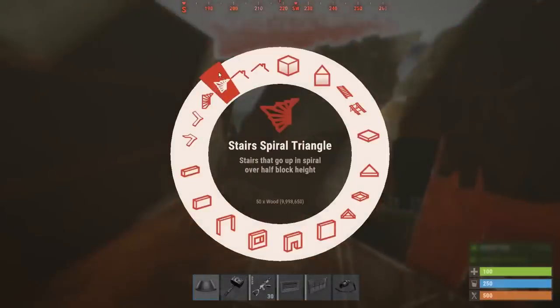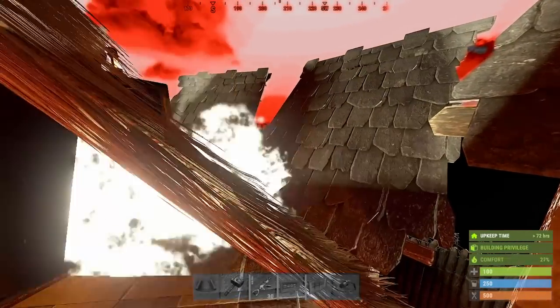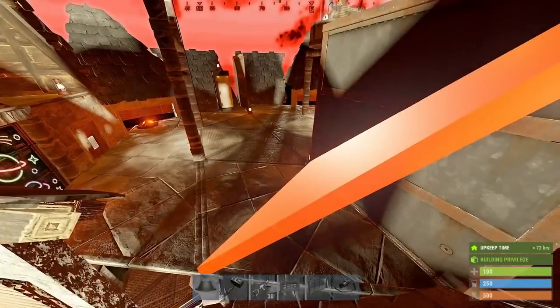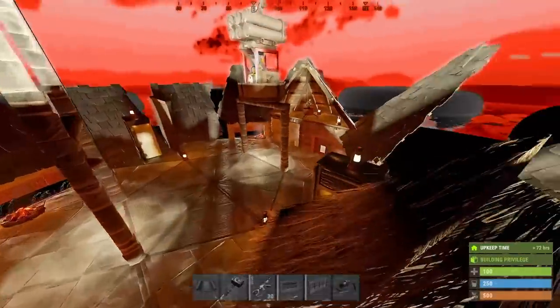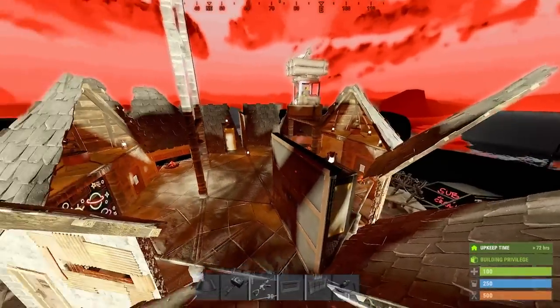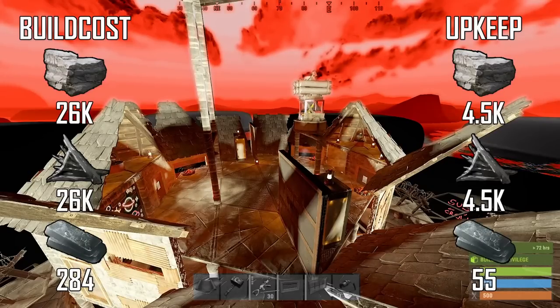There's even space for a windmill and a SAM up here. Two vending machine bunkers make offline raids all the more expensive. These can be opened with a triangle roof from either side. Raiders must destroy the HQM wall to access the loot, as destroying the floor or the vending machine will despawn whatever's inside. Here's the full build cost and upkeep — my cheapest solo-duo base yet.